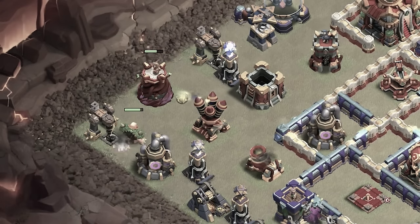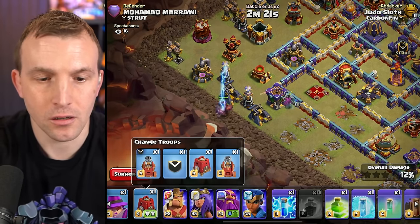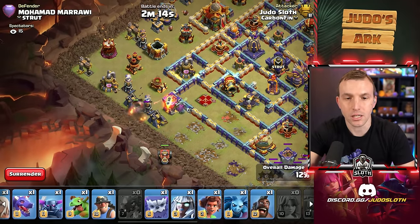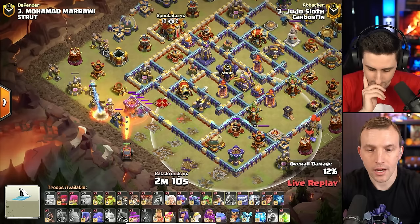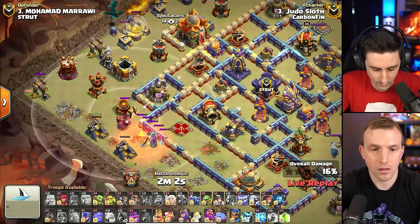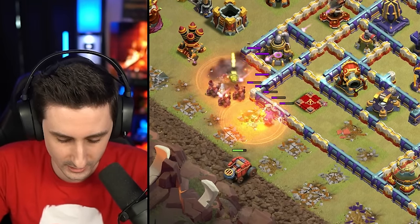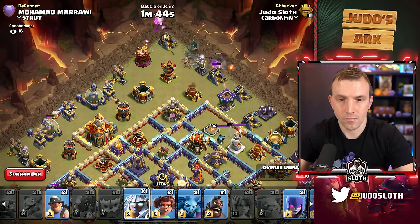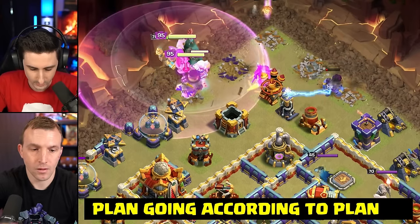I might use my Golem here to tank, or my Flinger. I might use a Valkyrie for support, and I'm going to go with a Balloon and Dragon there. The Flinger's fine — I'll keep my eye on it. The Valkyrie's tanking the mortar right now. The Flinger is going to the Scattershot and the Ricochet Cannon — perfect. It opened from the Ground Expo and will probably take both of those down. Your plan's going according to plan so far.